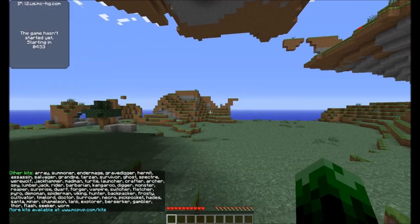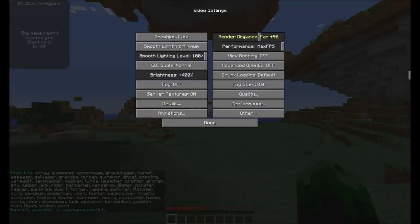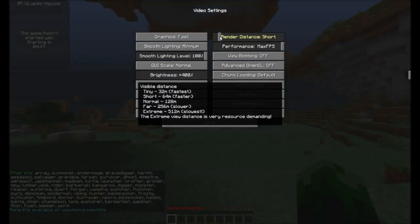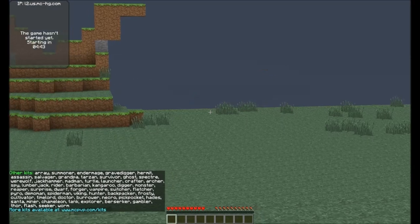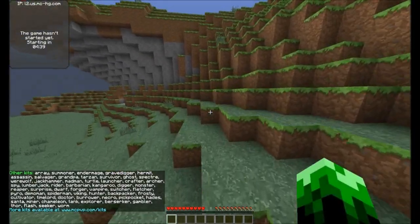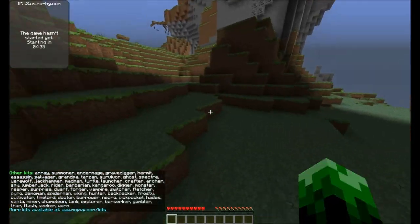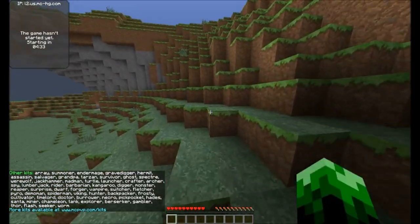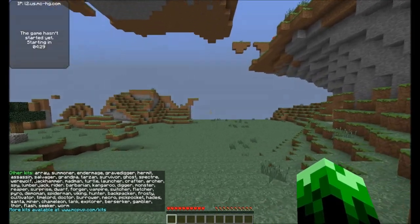Pretty much what you want to do is keep your render distance on tiny plus 16 if you have Optifine, or short if you don't have Optifine, and you will be able to get higher FPS than if you were on a higher render distance. This got me to go from like 30 FPS while raw recording all the way up to 60, because I was playing on far render distance thinking it was helping, but really it wasn't.